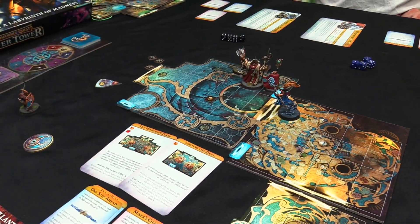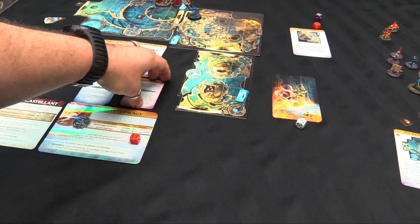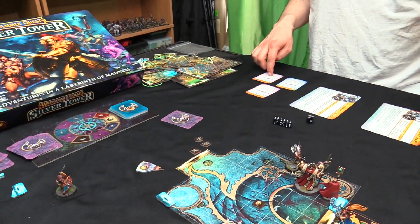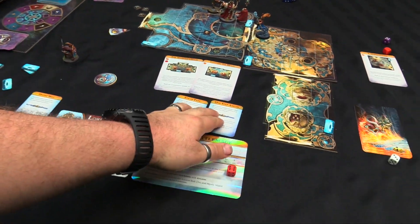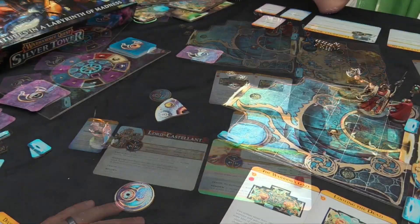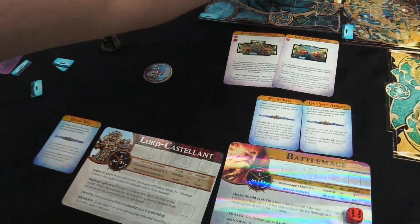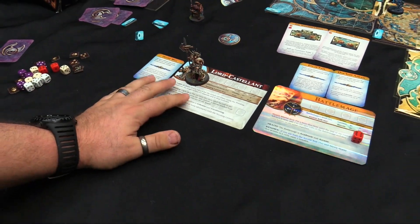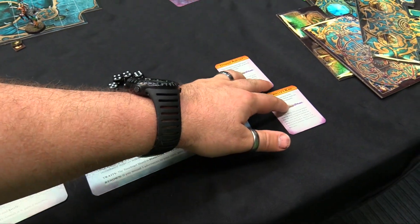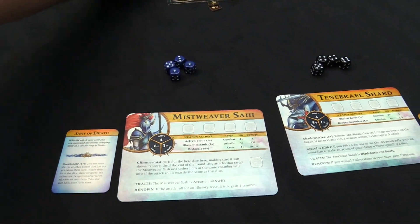Now we roll for each of our magic items — on a one to three they crumble to dust. The Miser's Chalice is gone forever. Other items stay. We now have two shards in our bank, which means we get to keep two skills — so nobody's dropping a skill. We've slowly built our amulet together. Lord Castellant survived with Divine Will. Battlemage leveled twice — has Eye of Fate and One Step Ahead.